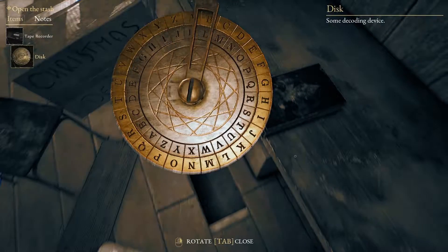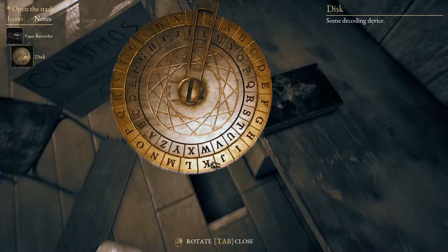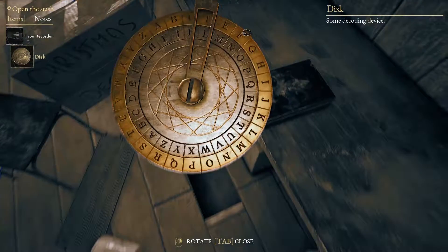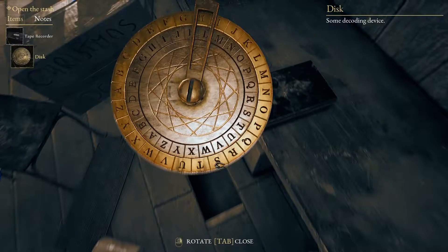So the first thing you want to do is use the decoder disk to line up letters J and C, just like this.